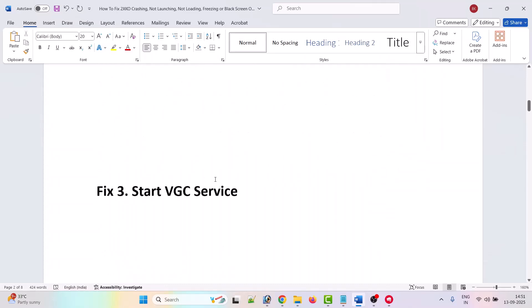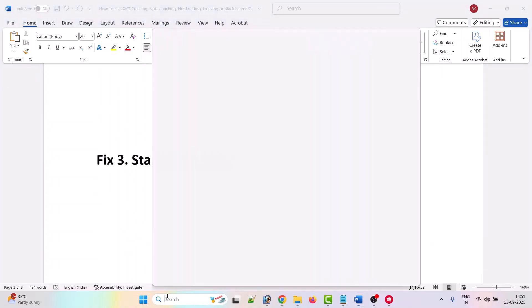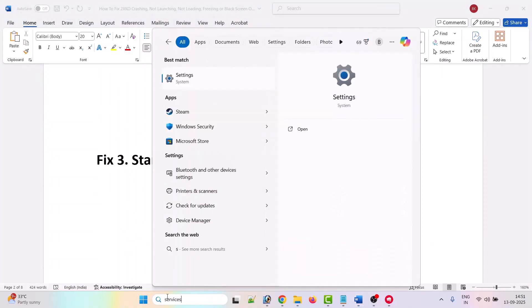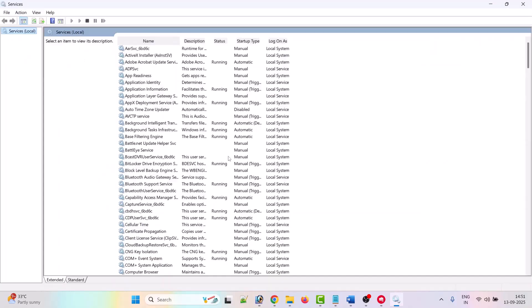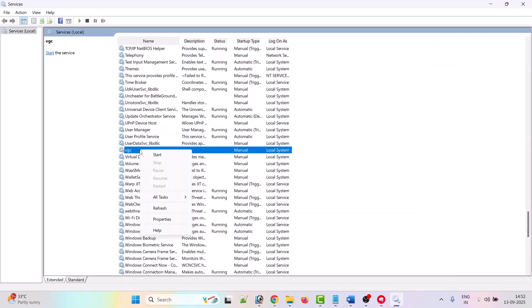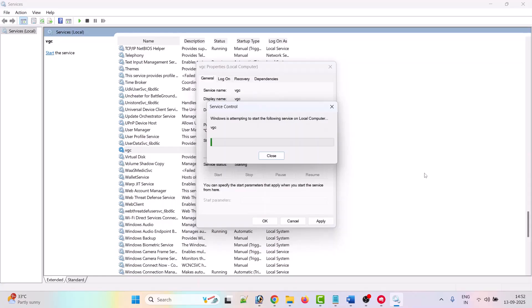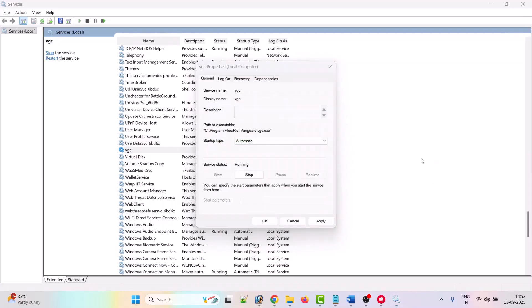The third solution is to start the VGC service. In Windows search, type 'services' and open it. Look for VGC, right-click on VGC, select Properties. Then under startup type, select Automatic and then click Start. Wait for it — it will take some time. Once completed, click Apply then OK.